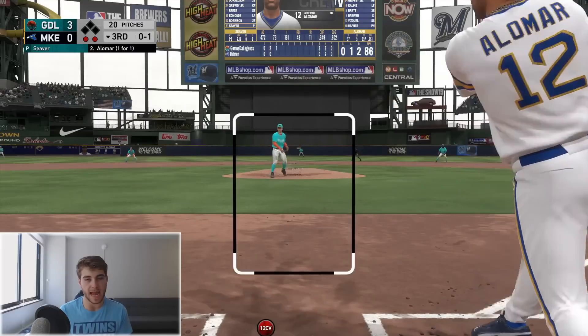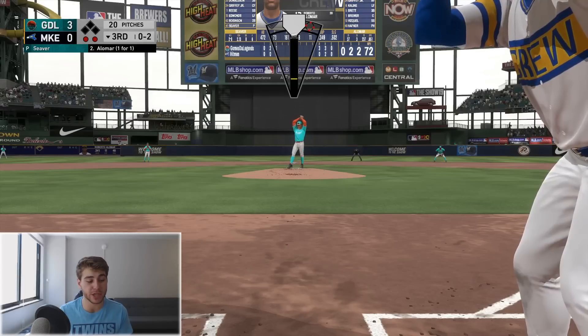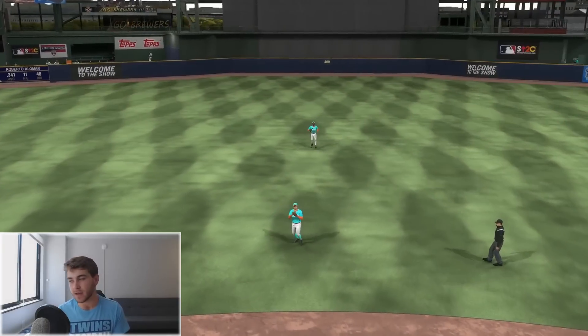Curveball to Alomar going down and chasing - really pitching nice so far with Tom Seaver, only 20 pitches, almost through three innings. Fastball up and in against Alomar - broken bat, love to see it, easy pop fly out.